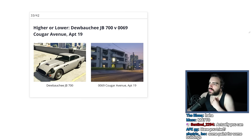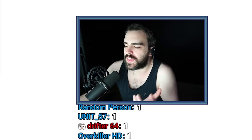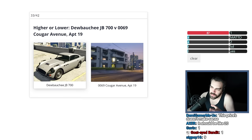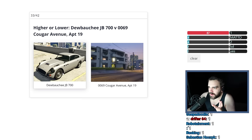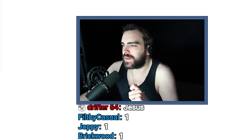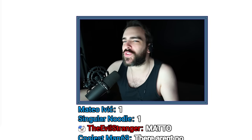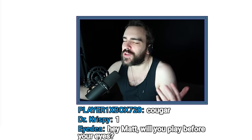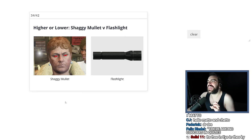Dewbauchee JB 700 versus 69 Cougar Avenue Apartment 19. Cougar Avenue was like $150,000 — I think it was exactly $119,000. The JB 700 is definitely worth more than that, probably like half a million, even though there's only meant to be like a handful of them in the world or whatever — buy that shit online. Half a million. I was close — $112,000 same as $119,000, and $500,000 same as $350,000. Unless a person's like, look, I can give you $350,000 or $500,000 — like you care. But in general for this game I did well. Everyone immediately got it — get real.